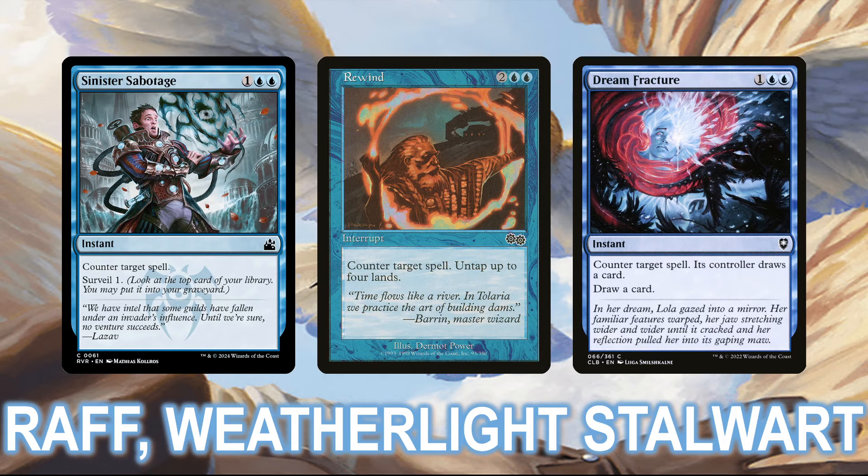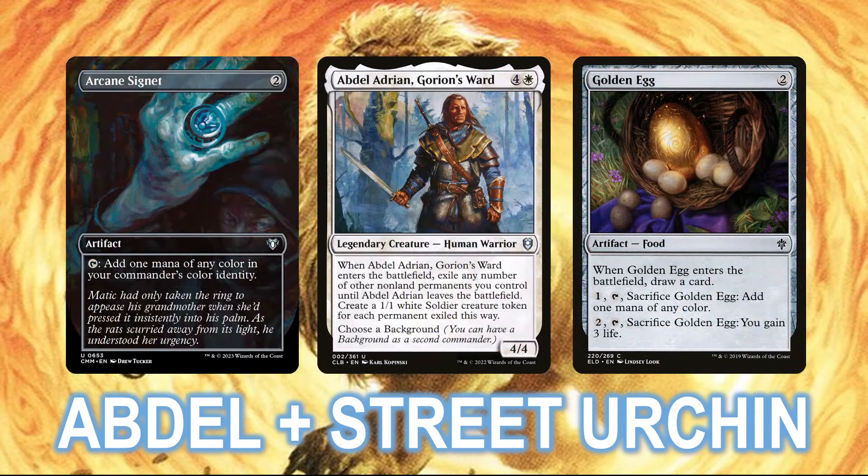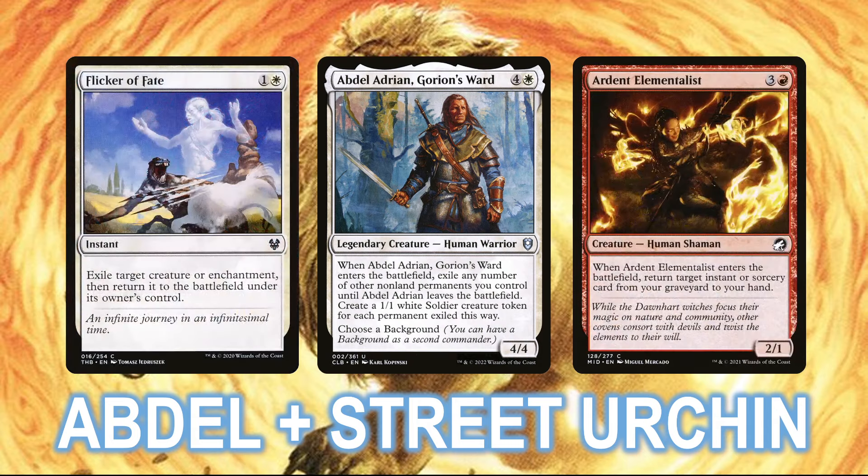Just below Wrath in the standings, coming in sixth place, was Abdel Adrian and Street Urchin. This is a unique take on the more typical Abdel decks, which look to take advantage of Abdel's ability to exile your own permanents to generate absurd amounts of value. Generally speaking, the deck combines a board full of mana rocks plus cantripping permanents, such as Golden Egg, with Flicker Spells to blink Abdel and reuse his triggered ability, as well as an Archaomancer-style effect like Ardent Elementalist to rebuy the Flicker spell and use it again. You float all the mana from your mana rocks, then use Abdel to tuck them away, and any other permanents you have when it enters the battlefield trigger on it. Then when you blink Abdel, all those permanents come back, giving you your mana rocks untapped and ready to be used again.